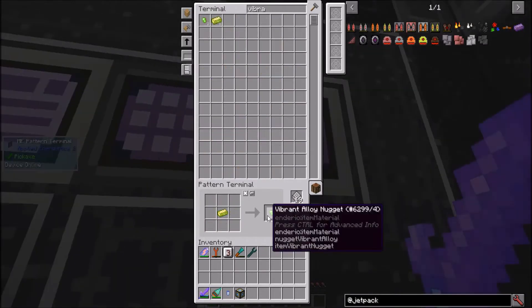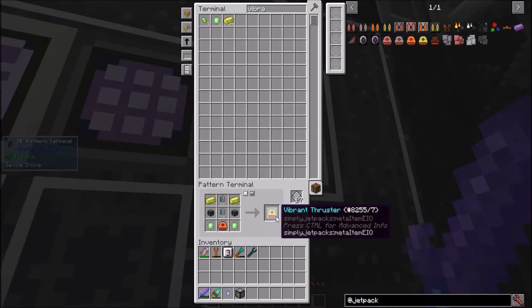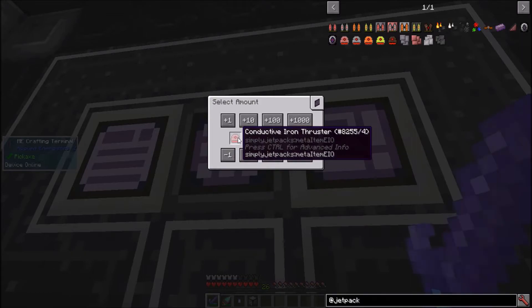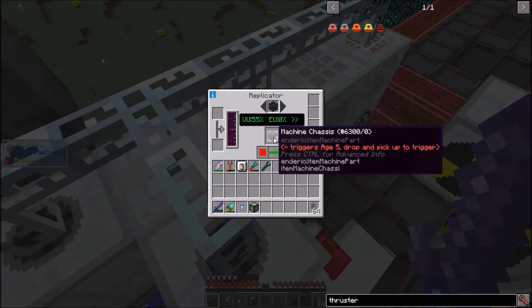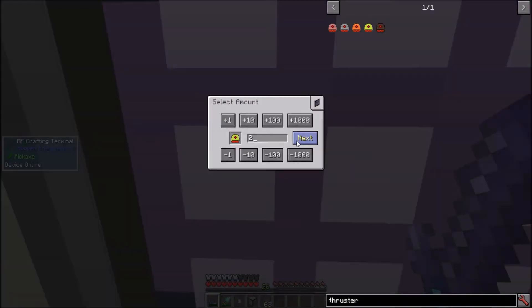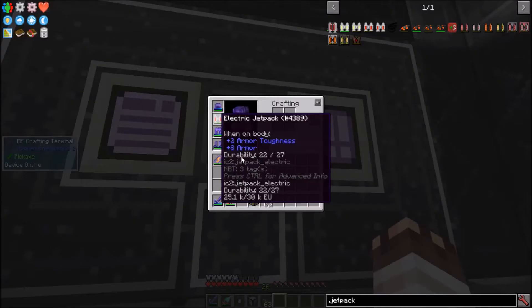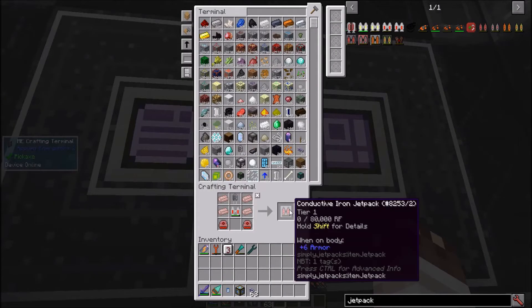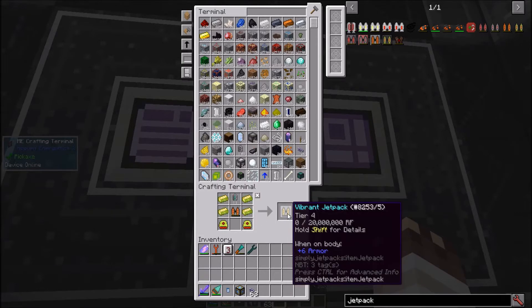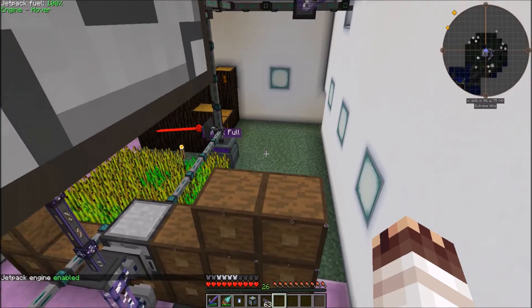I'll skip out on the dark solarium jet plate for now. Eight conductive iron thrusters, several machine chassis, six electrical steel thrusters, four energetic thrusters, and two vibrant thrusters. Finally, I'll take off my electric jet pack and make a conductive iron jet pack, an electrical steel jet pack, an energetic jet pack, and finally the vibrant jet pack. Now this is way better.